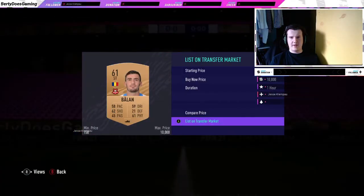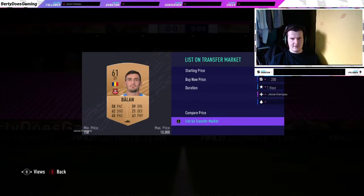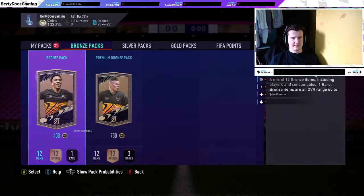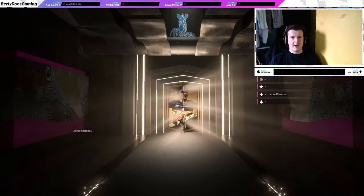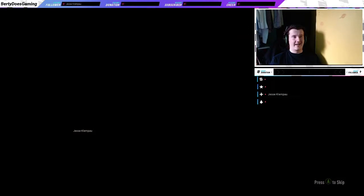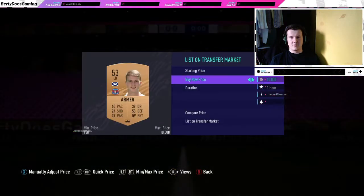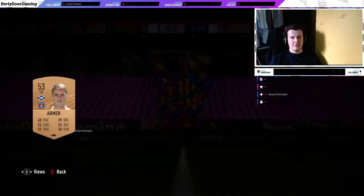I chuck all the contracts, consumables, kits and stuff into the club — why not — and then every now and then I just quick sell them. I've had moments where I quick sell so many bronze contracts that I earn an extra 10k, which pays for a huge part of the pack opening itself. I don't really look at the kits much; if you know of any kits that actually sell, let me know in the comments.